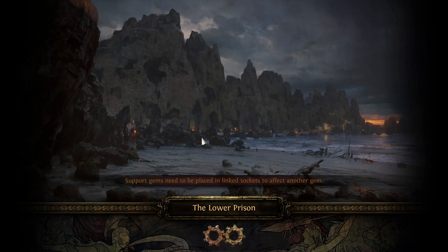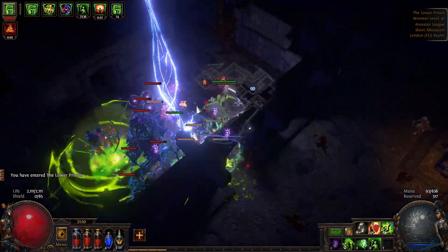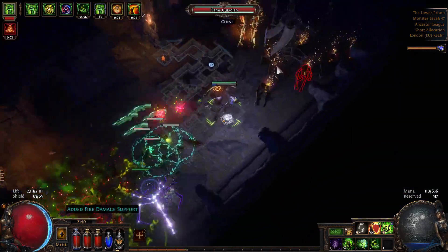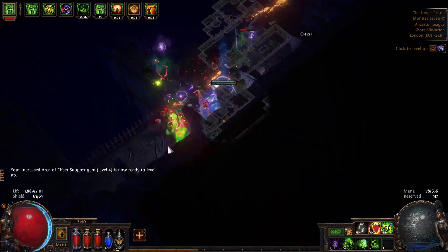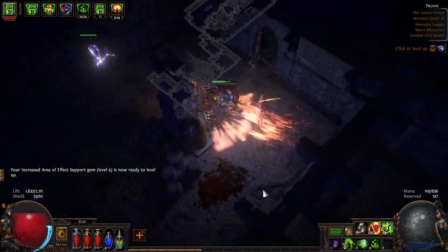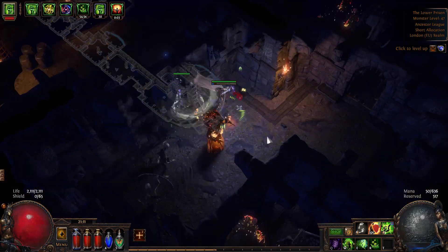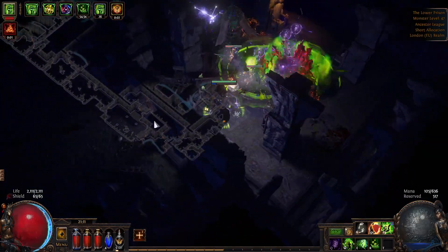Here we go — the Lower Prison. And in here is another trial that we need to pick up. There it is — remember to pick up the trial before you continue onwards. Since I've already done them I'm not going to do it, but run in and run through the gauntlet and you should be alright.